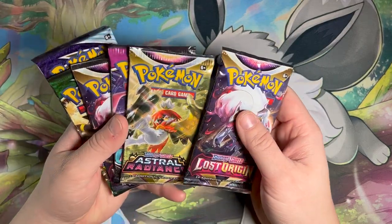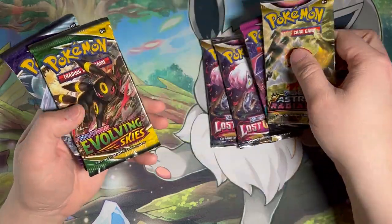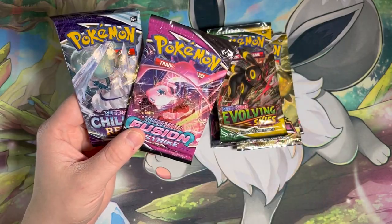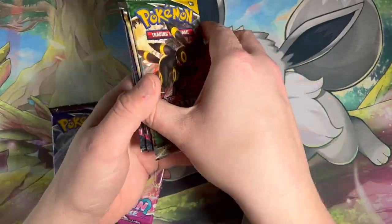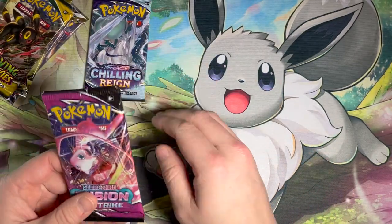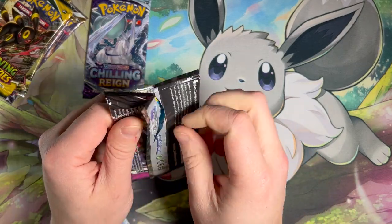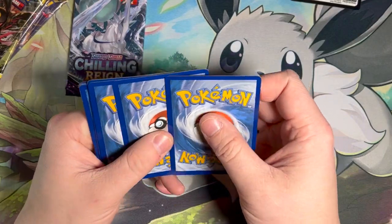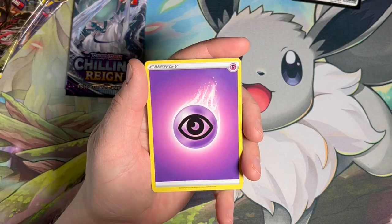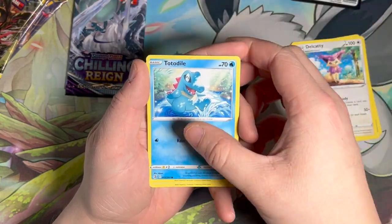The packs inside — you get six packs: two Lost Origin, Astral Radiance, Evolving Skies, Fusion Strike, and Chilling Reign. Pretty good assortment of packs. Let's go ahead and do the worst first, get them out of the way — which would be Fusion Strike and Chilling Reign. They're not bad sets but not good pull rates, which makes opening them not really too enjoyable.